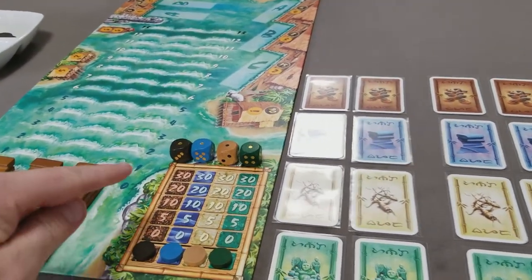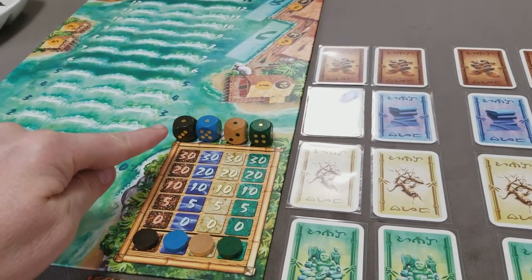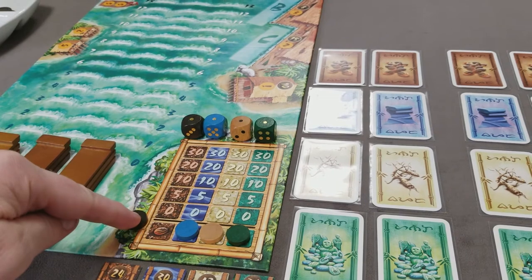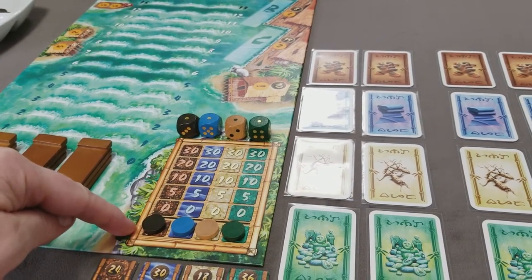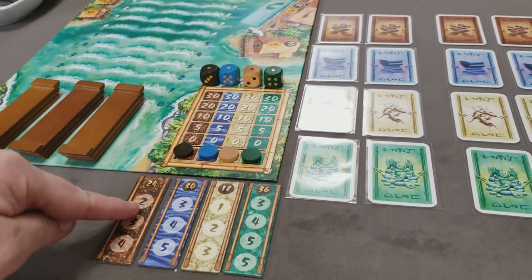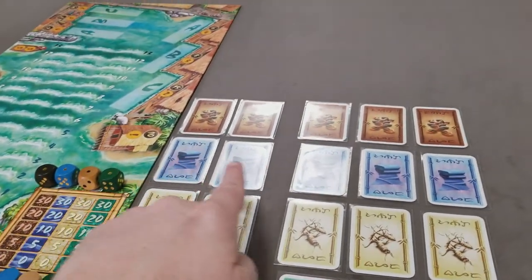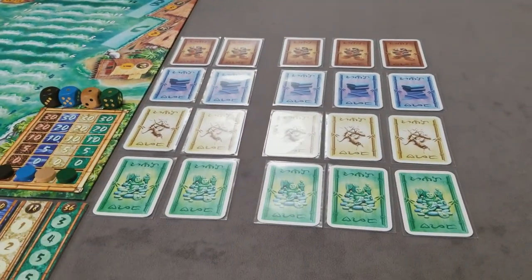For each of the goods, you'll have a corresponding die, you'll have a share price track with a marker that starts on the bottom row below zero, you'll have a boat tile for each of the four goods, and then you'll have five share cards for each of the four goods.